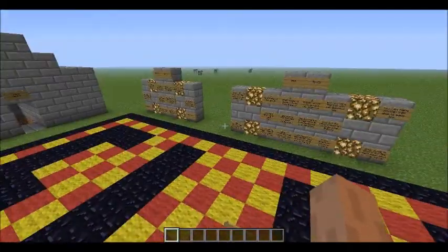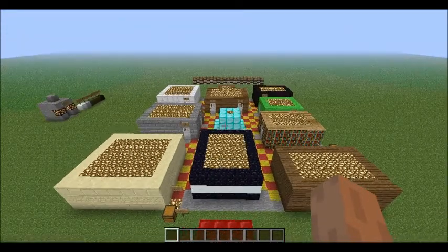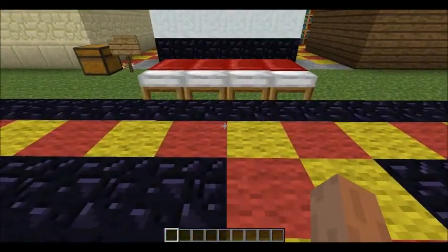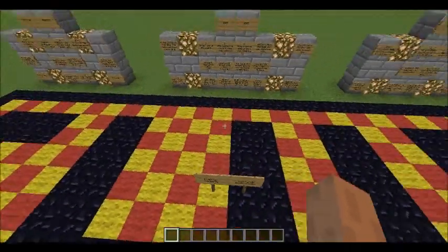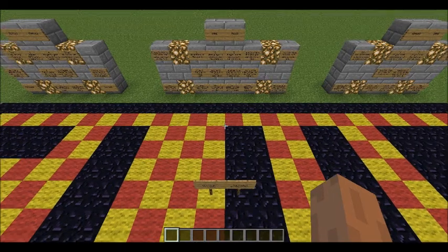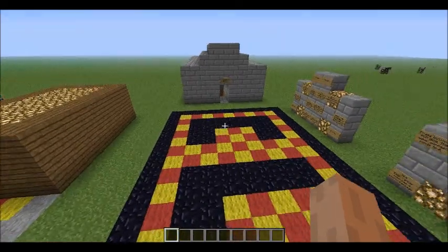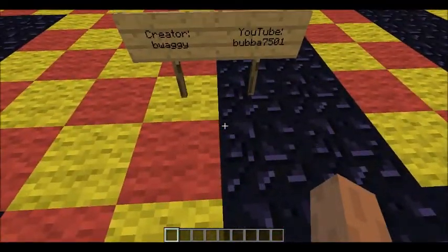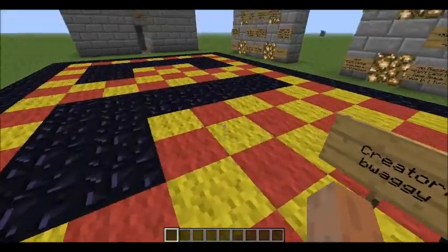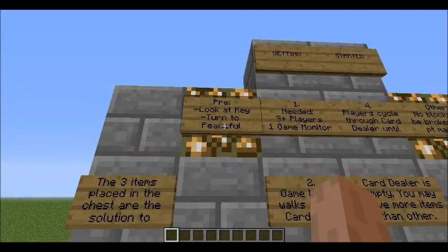It's meant for version 1.3.2, but it will be updated when 1.4 comes out on the 24th. It will be updated using the command block and maybe a few of the new blocks for some of the interior design for the rooms. Let me get into the mechanics of the map over here at our getting started panel.